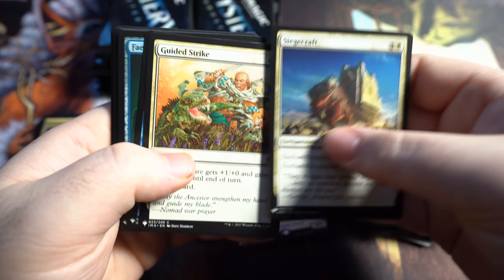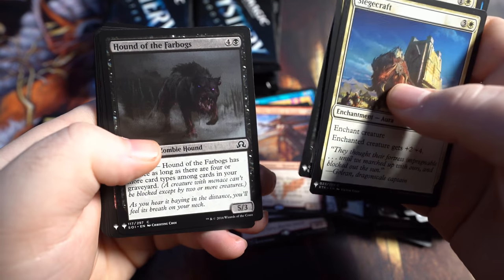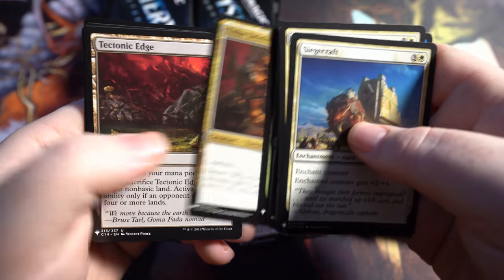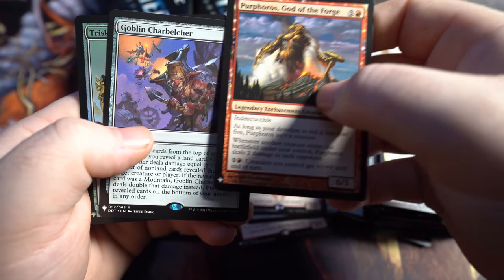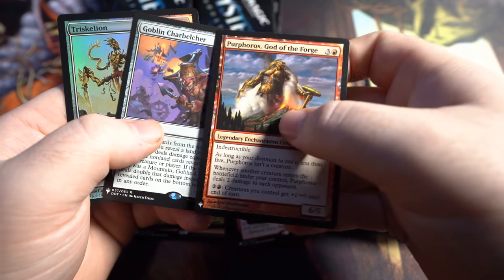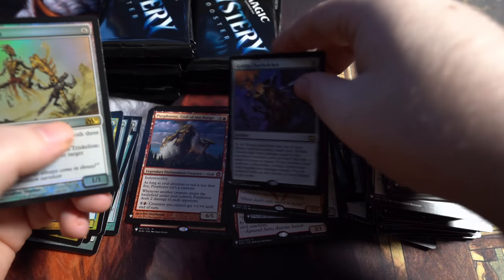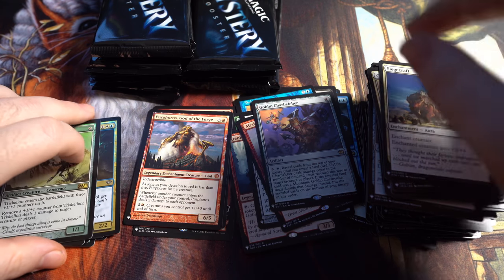We need more Lotus Petals and stuff — I only got one Lotus Petal so far. Definitely need a Demonic Tutor, which would be nice. Tonic Edge, Purphoros God of the Forge. Looks like we're going to be pulling Gods today. Goblin Charle Belcher and then Triskeleton. Purphoros in this set is worth like 10 to 13, so that's definitely some good value in that particular pack.